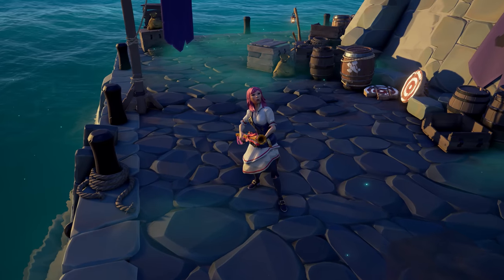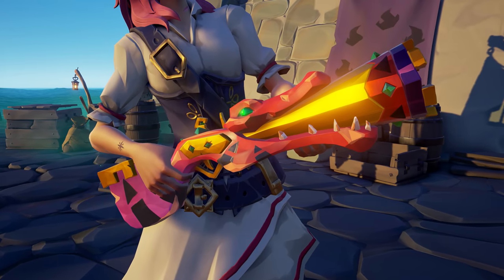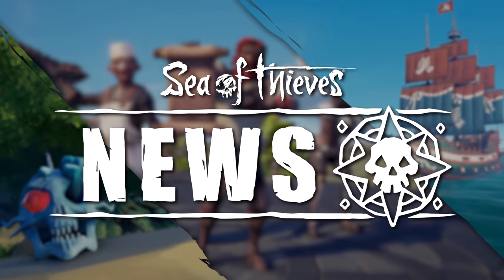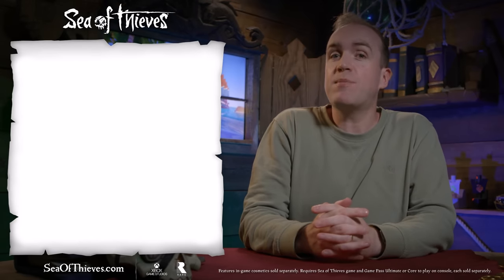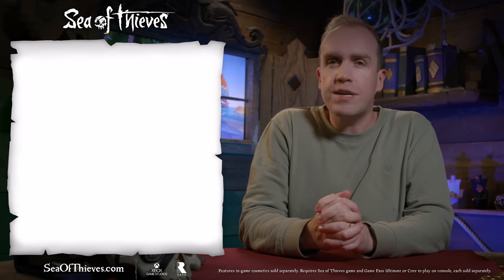In addition to this bone-chilling bounty of newness, if you're looking for something more on the bright and happy side — but that can also stop a fearsome phantom in its tracks — you can grab the Paradise Garden Blunderbuss from the Pirate Emporium for free from October 19th. And that's it for another episode. If you liked what you just saw and want to stay up to date with everything Sea of Thieves, remember to like, subscribe, and toll the bell for all those glorious notifications.